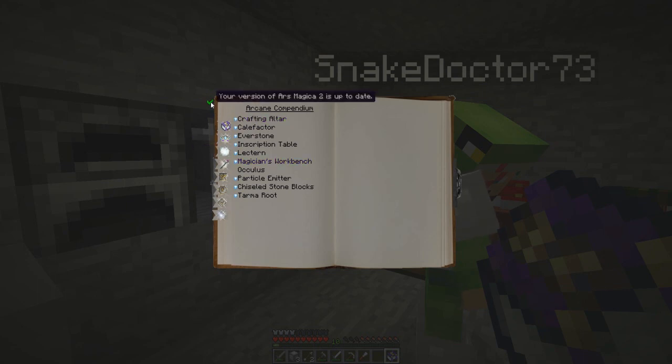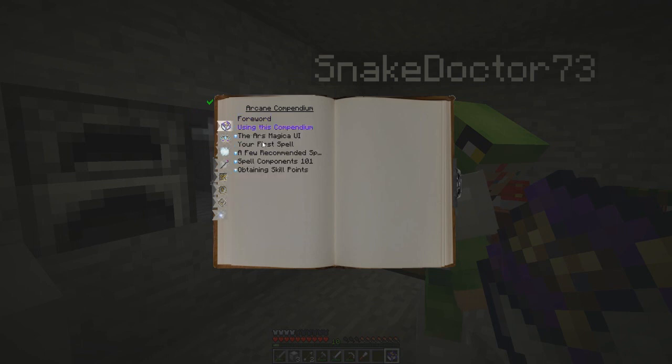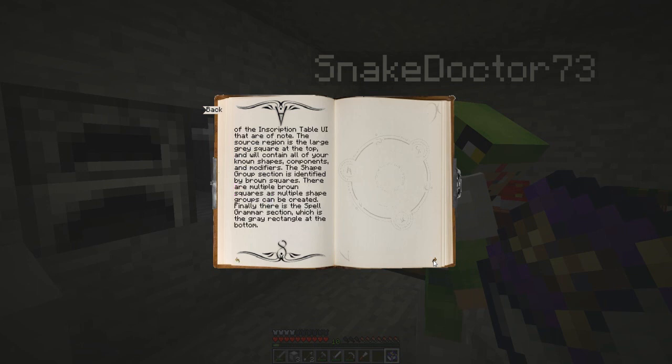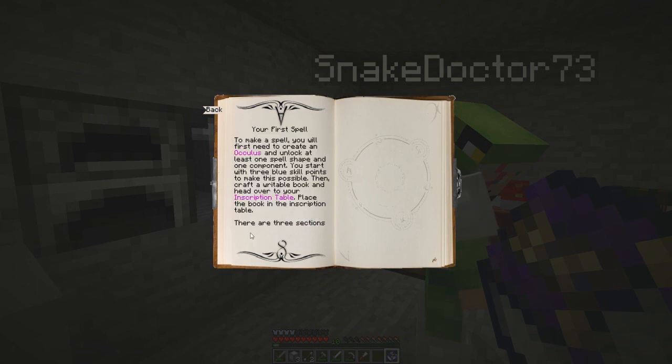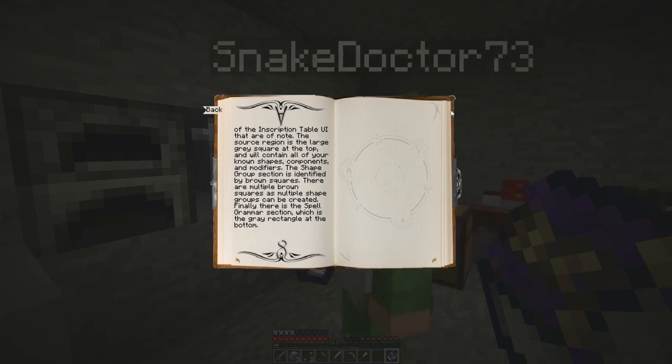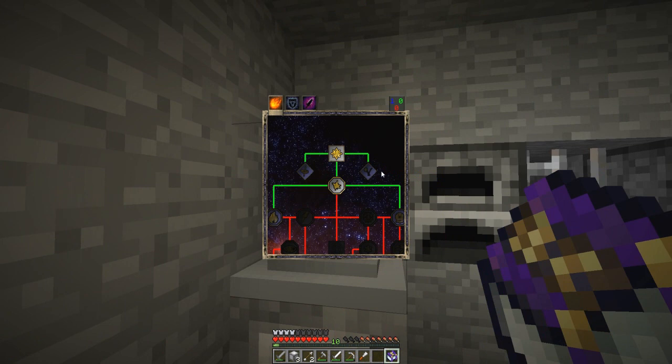Let's go back to the top one and your first spell. Just click back in the top left-hand corner, then click on the book. So it says to make a spell, you'll first need to create an Oculus — which we've done — and unlock at least one spell shape and one component, which I think we've done the spell shape. You start off with three blue skill points to make this possible. Then craft a writable book and head over to your inscription table. Place the book in the inscription table. I think we need to click on physical damage.